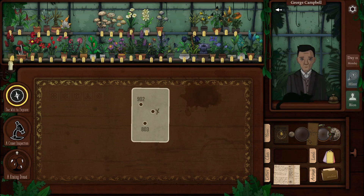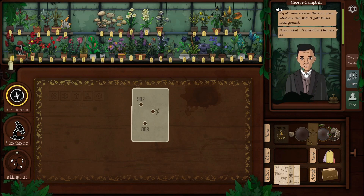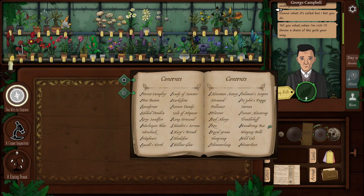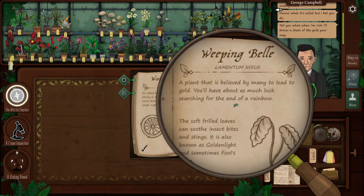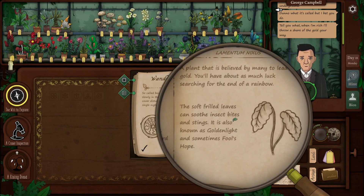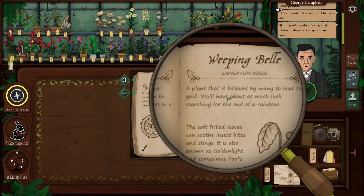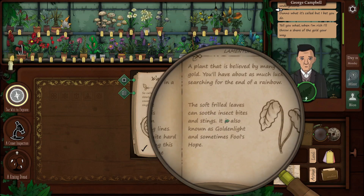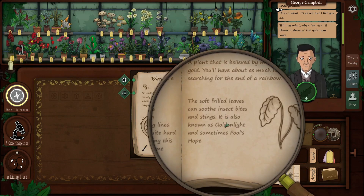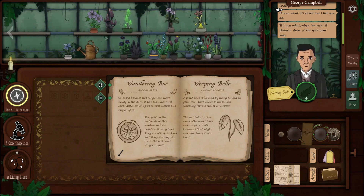First person today: George Campbell. 'My old man reckons there's a plant that can find pots of gold buried underground. Don't know what it's called, but I bet you do.' Weeping bell — do we have that? Last page, please. There it is: 'A plant believed by many to lead to gold — you'll have about as much luck searching for the end of the rainbow. The soft frilled leaves can soothe insect bites and stings. Also known as golden light and sometimes fool's hope.' That's me through and through.